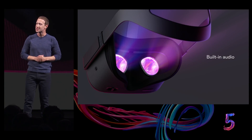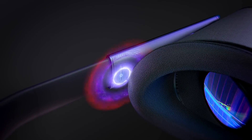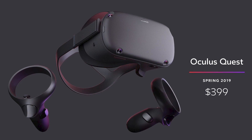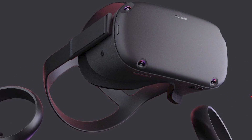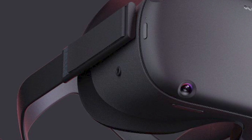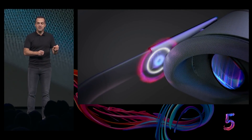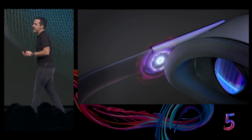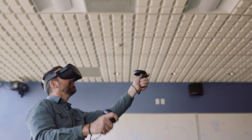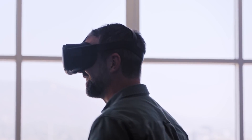The headset features built-in spatial 360 audio running through the headset straps to an opening near your ears, just like the Oculus Go. There are two 3.5mm headphone jacks on each side — Oculus teased these are for future audio accessories, though you can plug in your own headphones in either jack. The headset also has a built-in microphone for in-game chat which, as we know from the Oculus Go, sounds great.